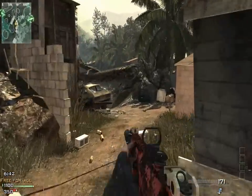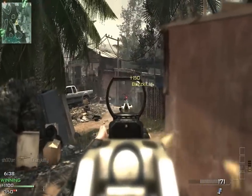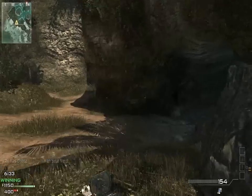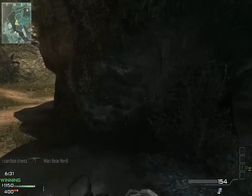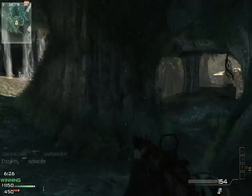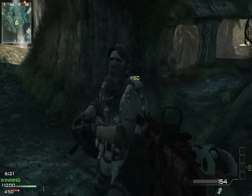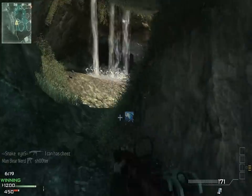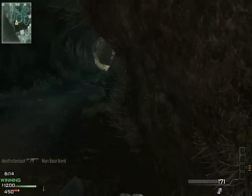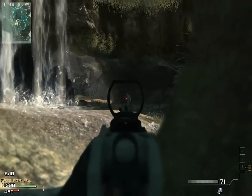Going back and forth, the helicopter is just about leaving, and I still have the AH-6 with me so far. Now they are both gone. I like this setup that I'm currently using — it's working out really well between the dead silence perk and the silencer on the gun itself. Nobody can hear me coming and nobody can see me as a red dot.